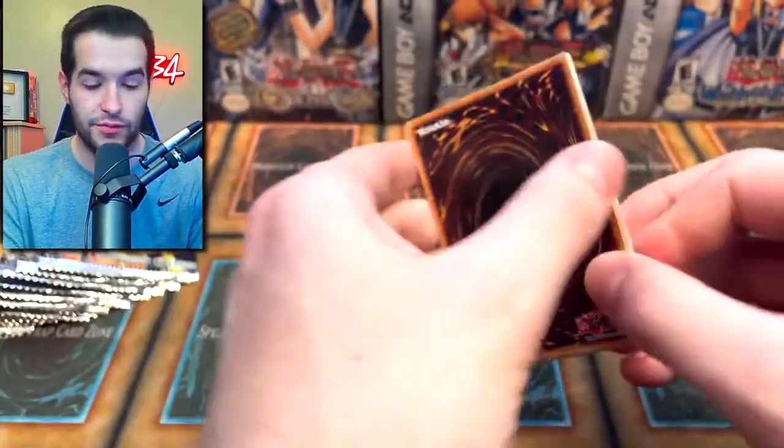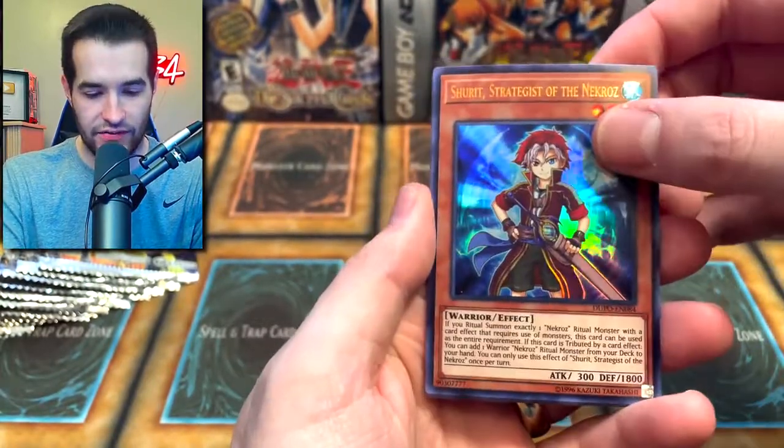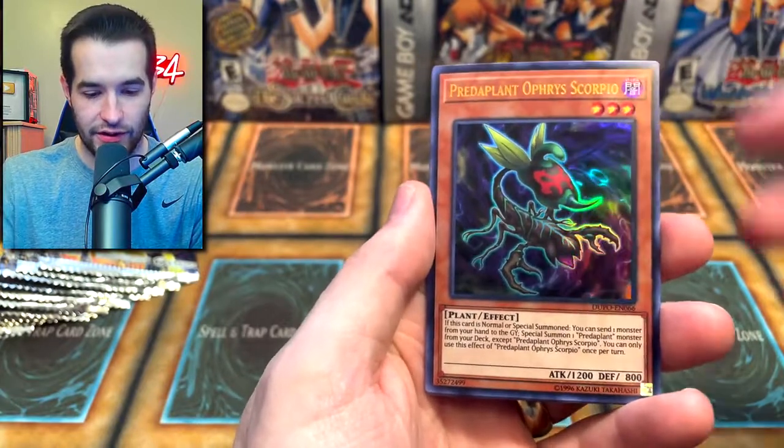Next we're going to try Dual Power. We opened 576 packs of this when it came out, which at the time was a lot for me. Now it's probably not even that much because we open tons of stuff, but this is an insane set. We have the Necros card — not very good. Scorpio.